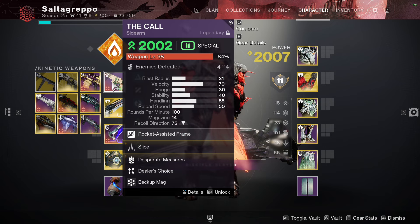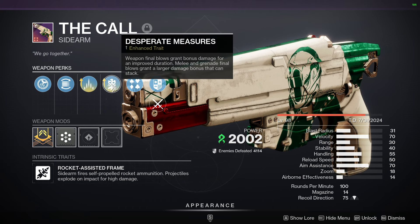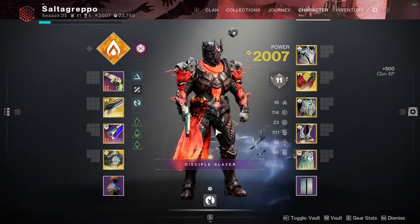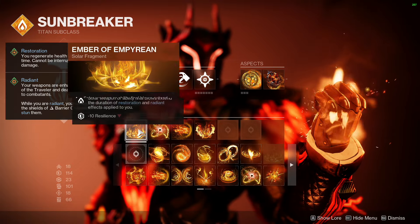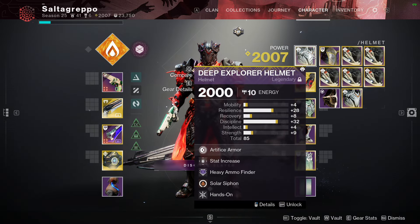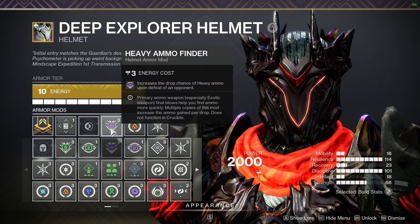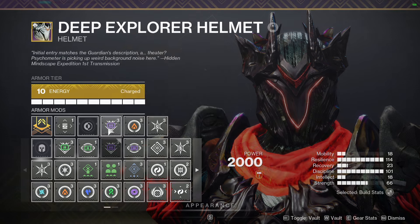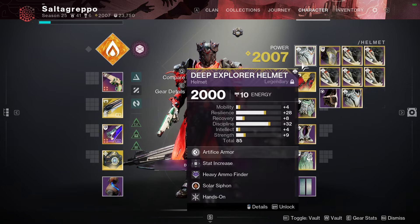I like to use Slice and Desperate Measures on The Call. Slice is just very good and Desperate Measures is always up on a melee build — free damage. Synthoceps of course, mini hammer, that's my classic build with Roaring Flames, Empyrean, solar searchers, and ashes. Make sure to have a Heavy Finder on every loadout so when you swap to a damage loadout you don't lose the heavy ammo you've stored.